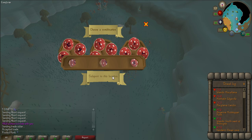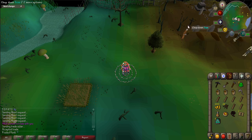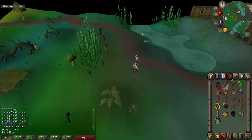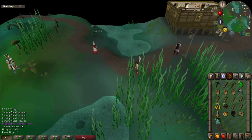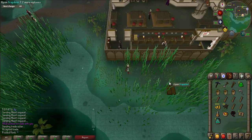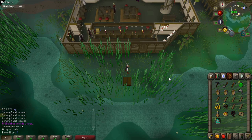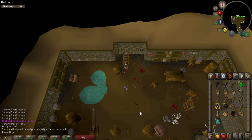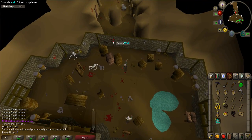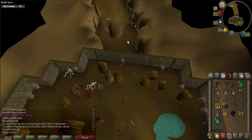To start the quest, travel behind the Hair of the Dog Inn, which is located in Canifis. The easiest way to get there is by using the fairy ring code CKS and walking east, or use an Ectophial and walk west. Once there, use the trap door behind the inn to go down into the tunnel. You'll be in a small room — search the southern wall that is right next to a vent to exit.